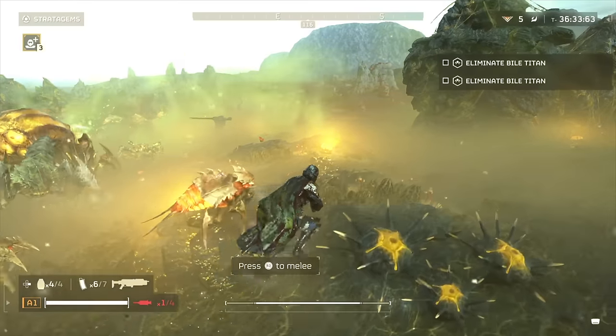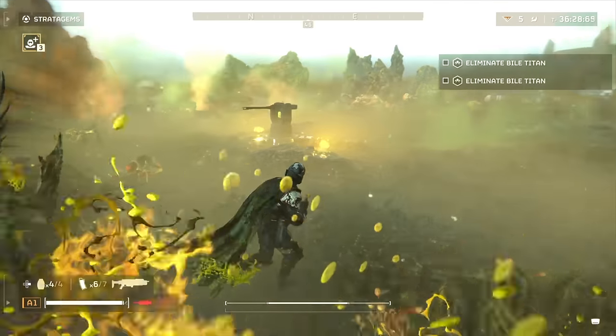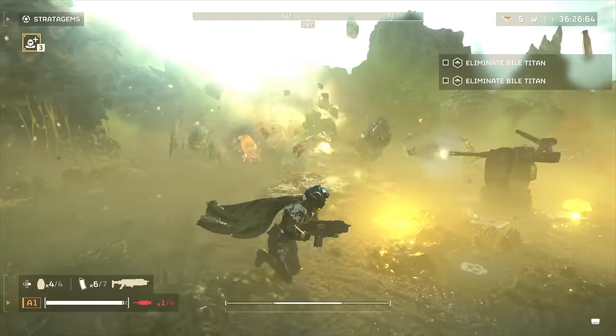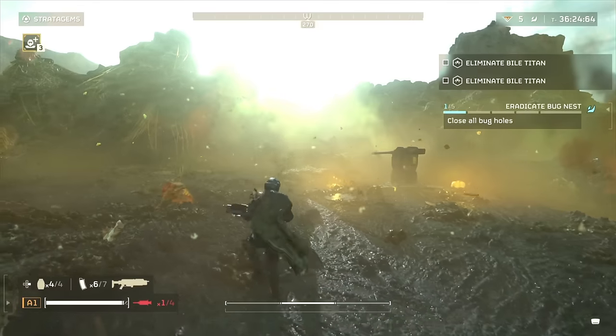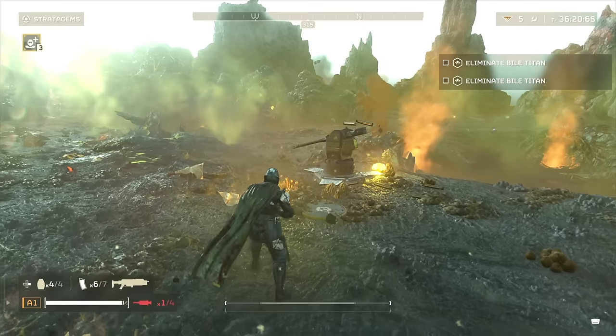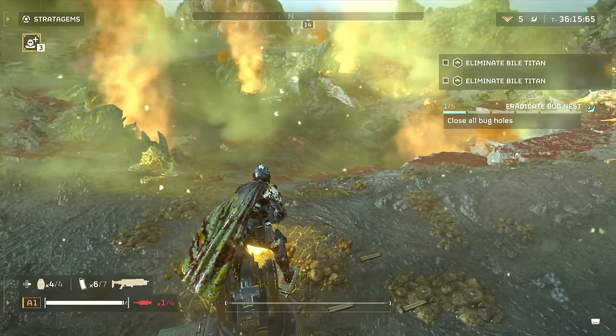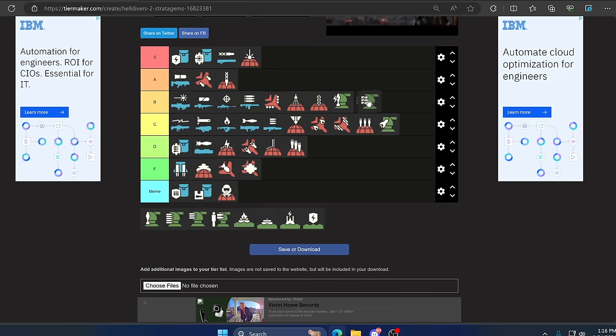Up next we have the Auto Cannon Sentry. This is pretty much the smarter version of the Rocket Sentry. It can fire at big things and will attempt to shoot down dropships. It is very powerful and really fun to see shooting at Chargers. This will make Automatons and Chargers really mad so they will break it almost immediately, but if you know where to put it this is going to be extremely powerful — B tier.